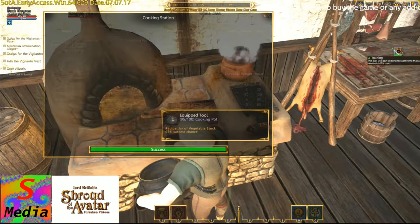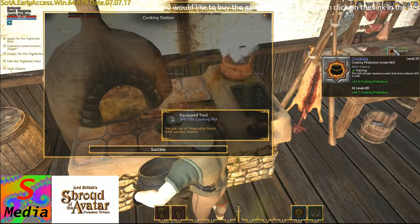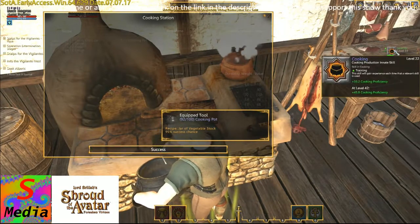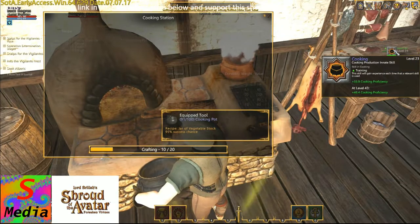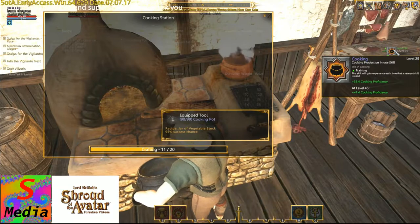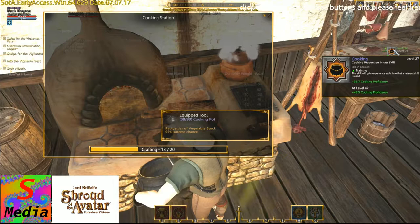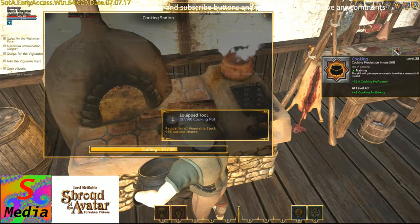The proficiency is at 24.5 and will go up as we slowly cook. We've got to get it to 40. It shouldn't take too long, and the good thing is that what we're cooking here — the vegetable stock — we're going to need in the rabbit stew recipe, so we're not wasting anything. There's level 30, then 32. We need to get that to level 40 before we can cook the rabbit recipe. It is a very low recipe, so because the harder the recipe, the chance of failing of course increases a lot higher.